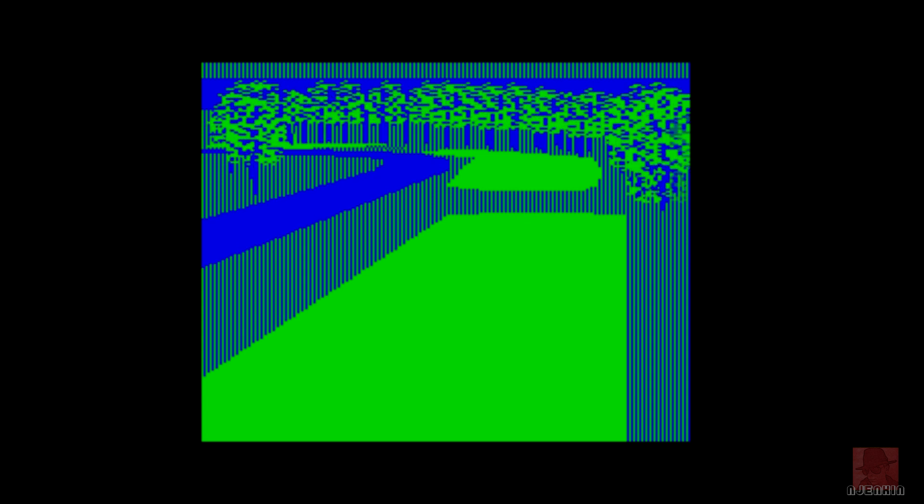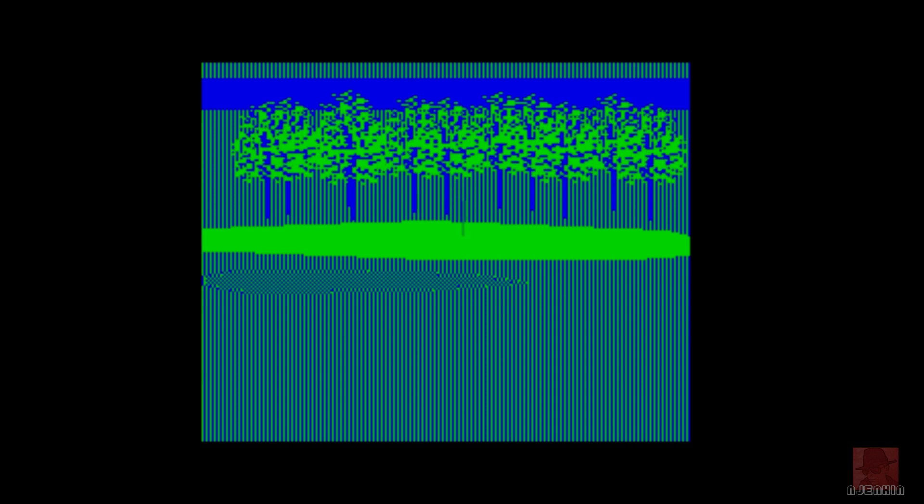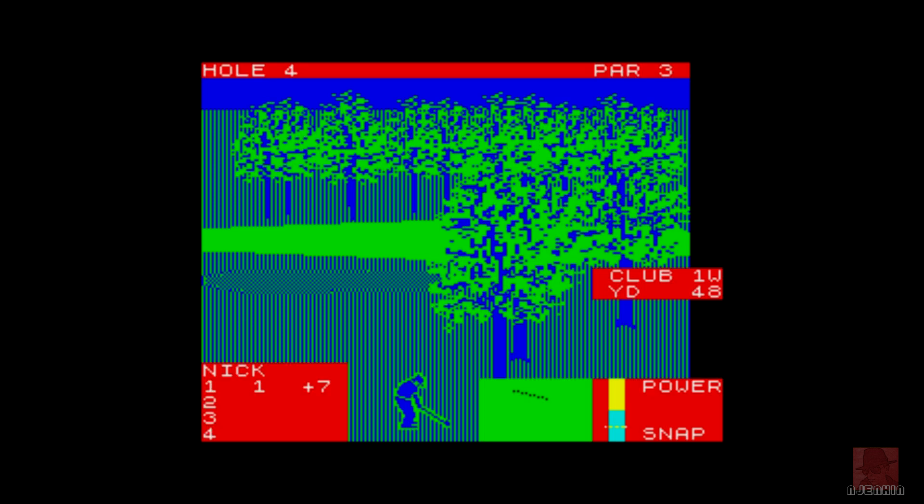Hole four. I was five over. A bit of water there to try and avoid. I was a double bogey that one, so plus seven after three holes — that's not great golfing prowess. I've knocked it into the woods. Maybe I should have tried to cut the corner there. I over-hit it but I don't think you can get lost in the heavy rough. So 48 yards — pitching wedge does 64 at maximum. We need a pitching wedge to get us out of here and hopefully onto the green. Oh, it's hit the tree. No course editor on this that I'm aware of.